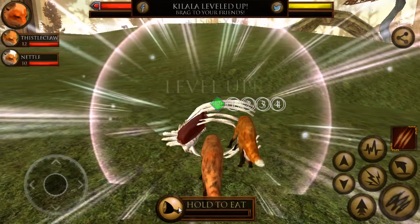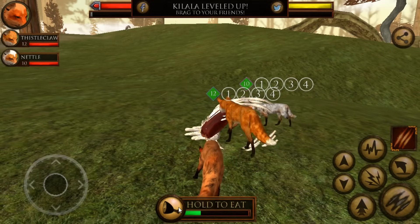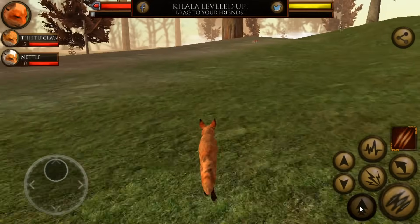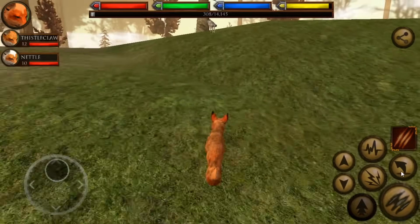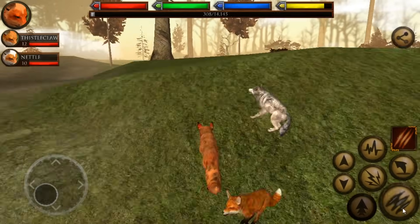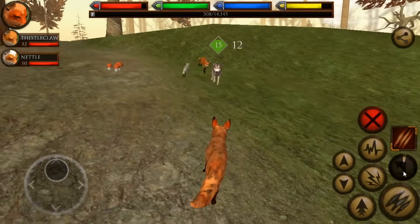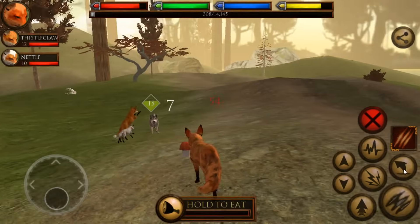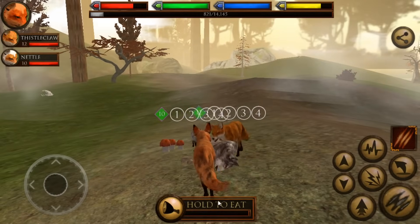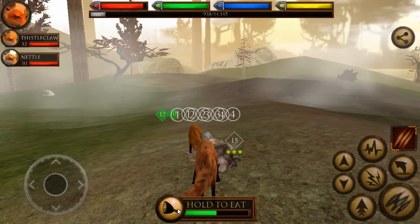Fighting helps her level up too — that's part of the fun, running around and just seeing what's out there. There's another wolf — let's take him on! Killala has leveled up to level 18. Only a couple more levels to go and then she might have another baby. A lot of you guys were like, 'but Seri, if you do the challenge where a fox dies...'